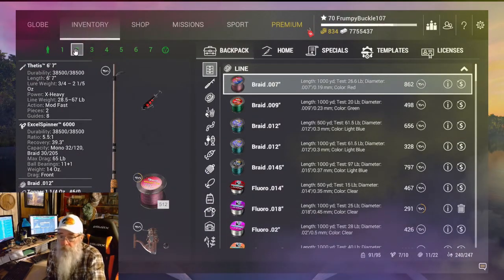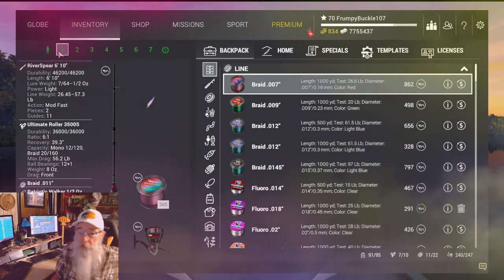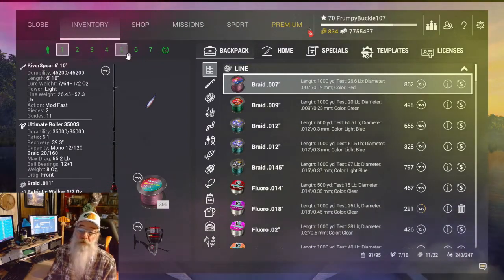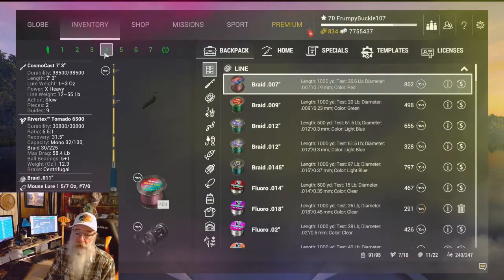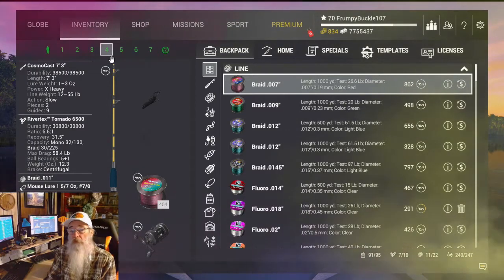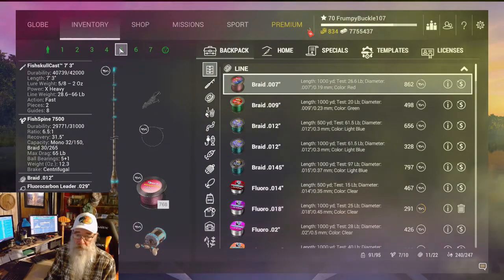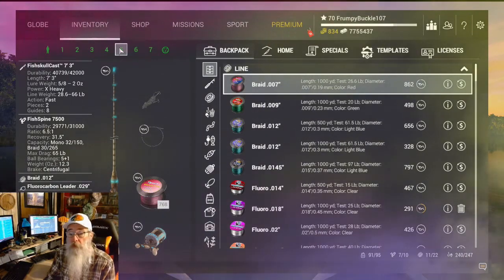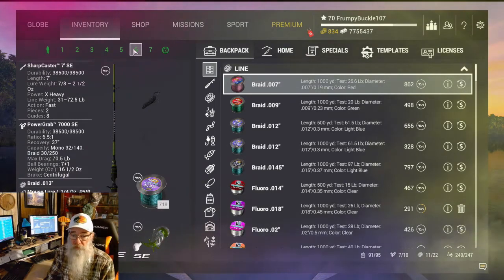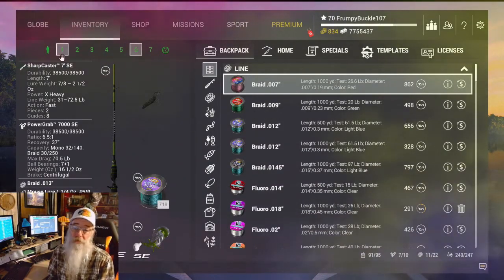There's one of those new toppers on there and another walker on the River Spear. Now I'm taking three casting rods because taiman hit hard and so did the lanik on these mouse lures. I've taken three good-sized casting rod reels: the Cosmo Cast with a Tornado on it, the Fish Skull Cast 73 with a Fish Pine — decent stick at 66 pounds with a 65 pound reel — and the Sharp Caster seven-foot SC with a Power Graph 7000 at 72.5 pounds.